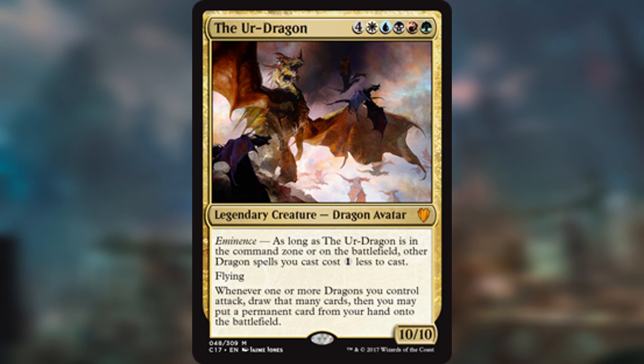I think they printed five total — they had Inala, they had a cat one, Arahbo I believe, and I think one more. It's just an insane mechanic. I do not know what they were thinking. It's just a free emblem — I'm just in disbelief looking back at this mechanic because it's just so good.